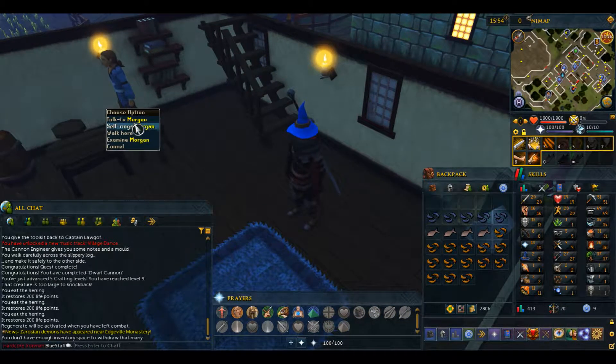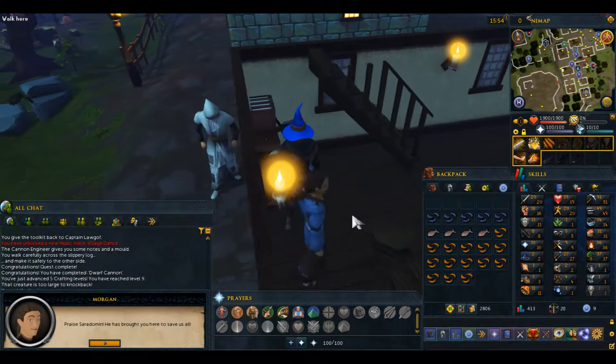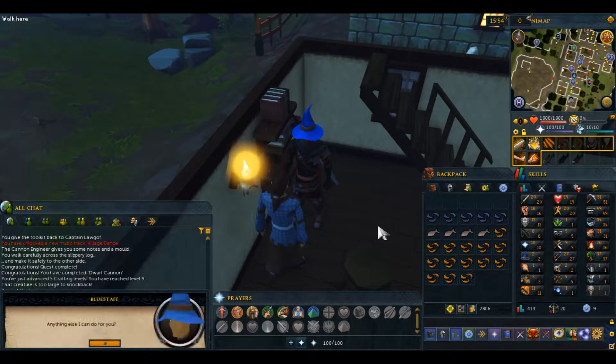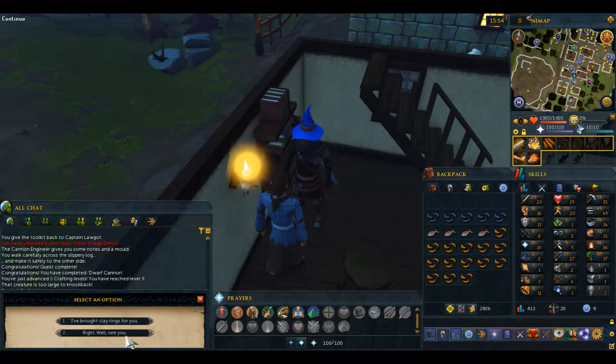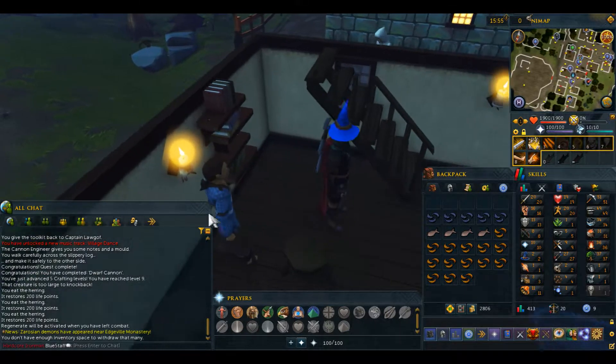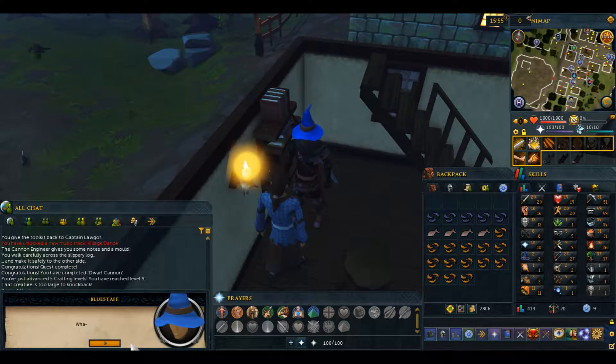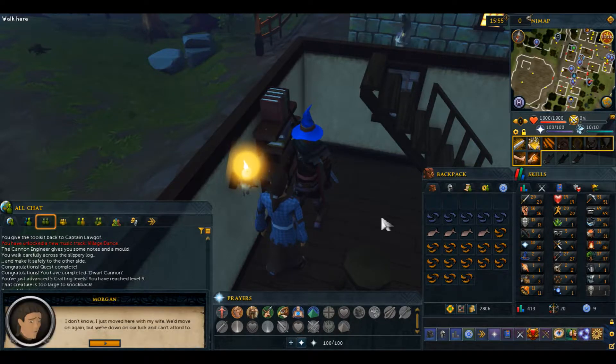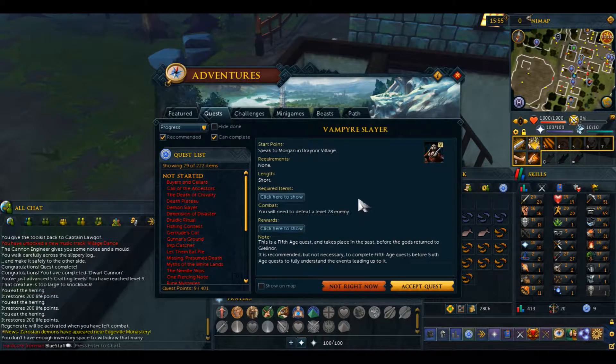To start this quest, speak to Morgan. Ask him 'is there anything that you can do?' and then select 'what terrible threat.' Required items: a beer, or two coins to purchase one. I've just got two coins in my coin pouch — two coins is not that hard to come by. If you don't have them, pickpocket a man or a pompous merchant or something.